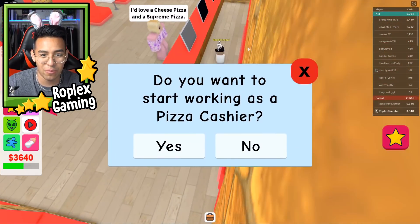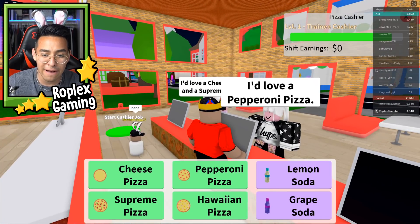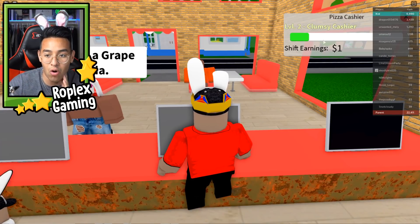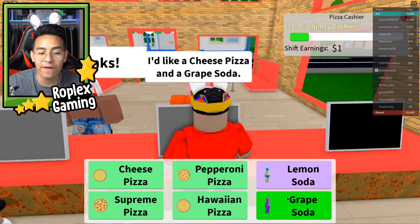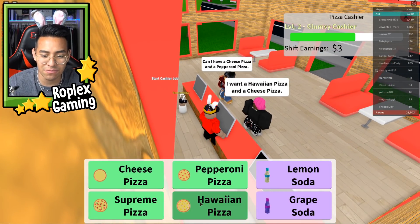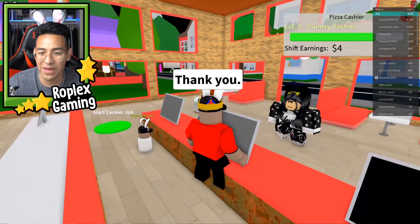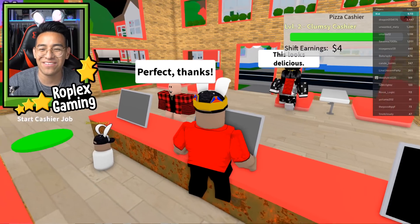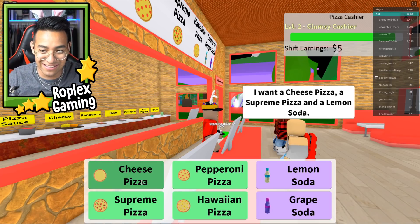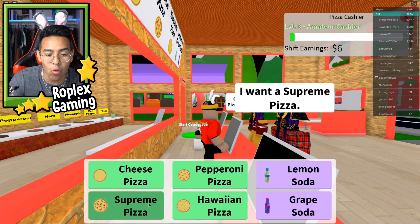Let me try again at the pizza shop. My fan is working there as a little baby — that's so funny! I'd love a pepperoni pizza — of course, ma'am, there you go. A grape soda — there you go, mister. Oh, I made one dollar already. The higher level you are, the faster you make money. Hello Mr. Pink Hair — I want a Hawaiian pizza and a cheese pizza. Of course, there you go. Three dollars so far!